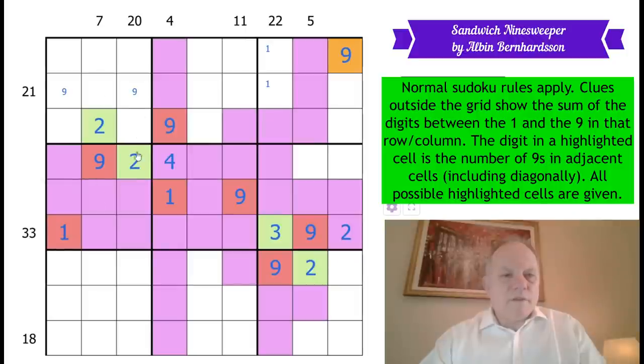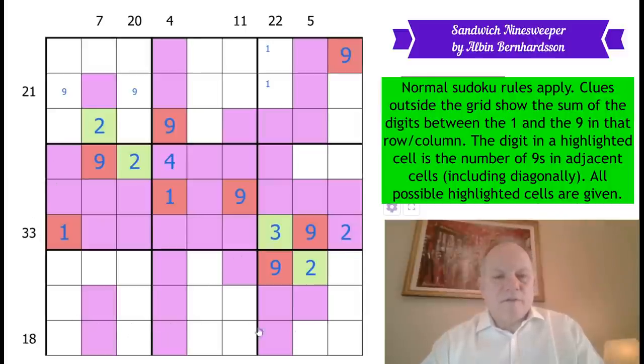Nine in row one now has to be over here, which doesn't really help with any sandwiches. Let's have a look at this 20 clue — it's got to have a one or a nine in box one and a one or a nine in box seven. Let's have a look at this seven clue instead. If the sum goes north, that's purple and that will be the one, and that will be a five. If it goes south, it'll be three, four with a one there.